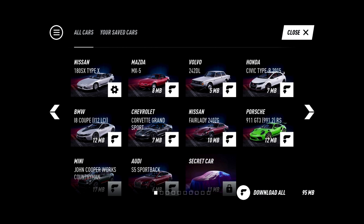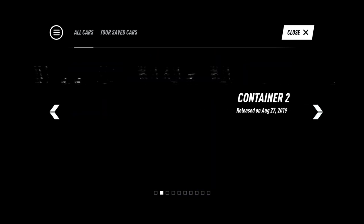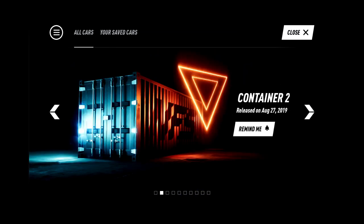The first car drop was actually a pretty big car drop. We got the Grand Sport Corvette, the i8, the Type R, the 240SX or 180SX, the Fair Lady 240ZG, the Porsche, and of course my buddy Ring is definitely gonna be super excited because we have the Volvo 242 DL. We get a chance to look at all these cars and they're gonna continue to drop more.